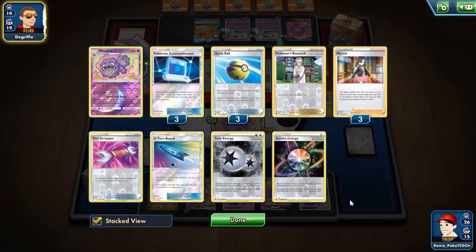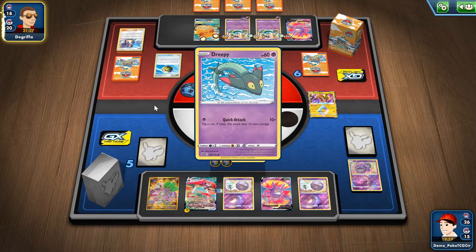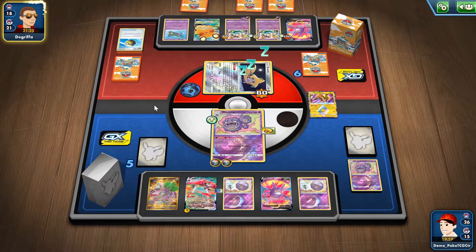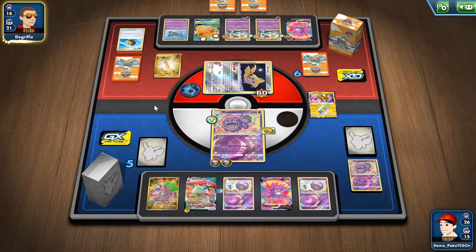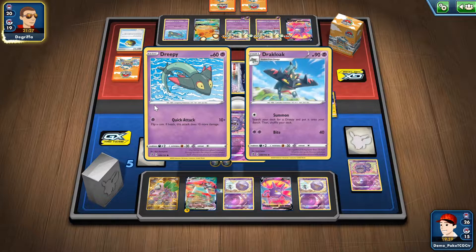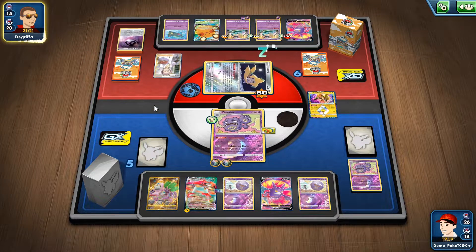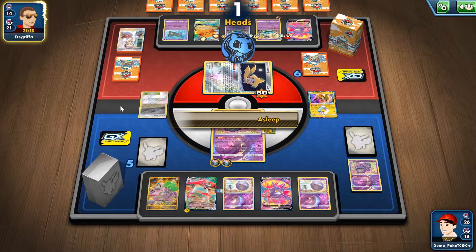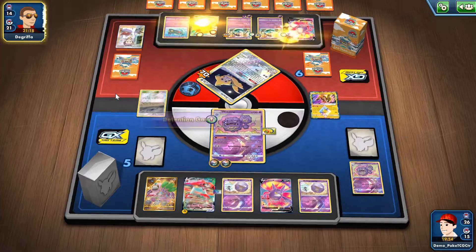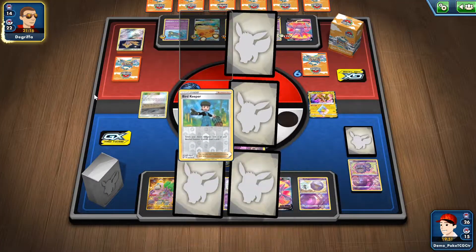Knowing that the top deck card for me is an Aura Energy and also knowing the fact that I can't use it next turn — that is bad, it is a little bit bad. He passes the turn — interesting. He couldn't find a way to attack with that Jirachi, which puts me in a really good position.